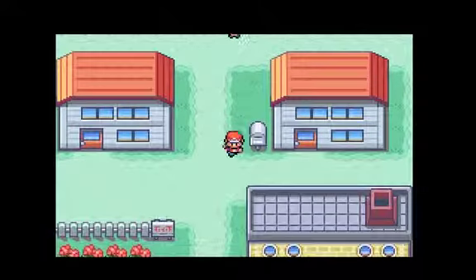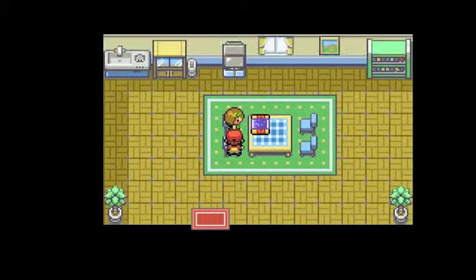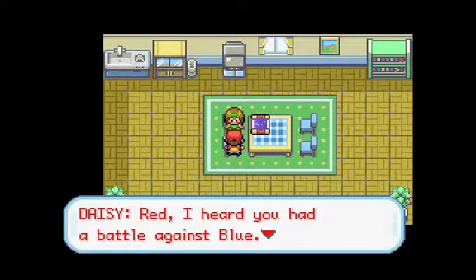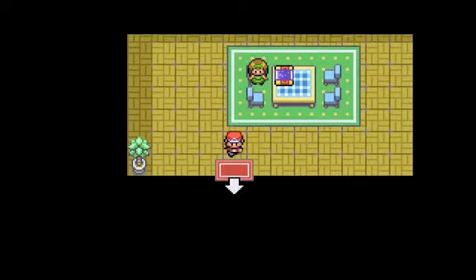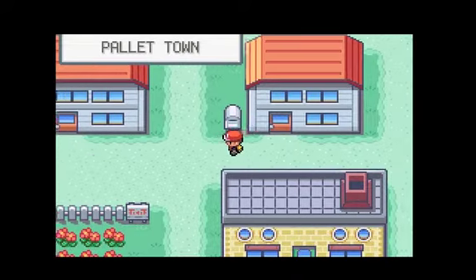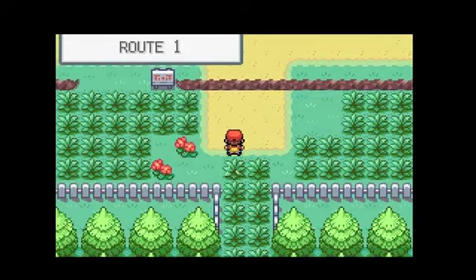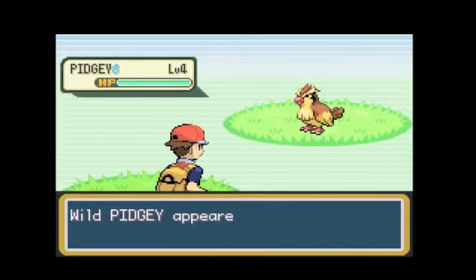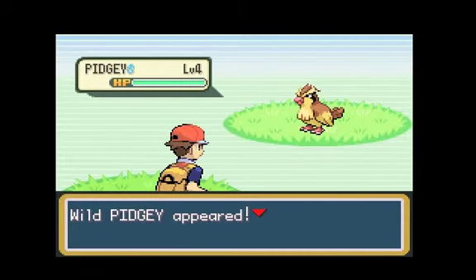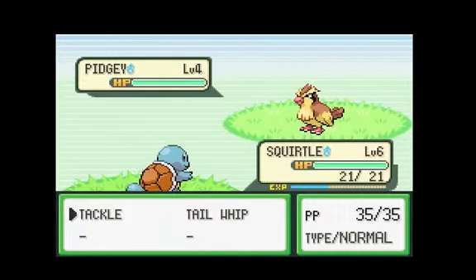One thing before we actually go north up on Route 1. The grass here — as you can see, when you're standing in it, you get to battle a different type of Pokémon. As you can see, this is one of the Pokémon on the route: Pidgey. The other Pokémon I believe on this route is a Rattata.